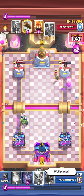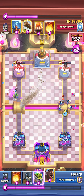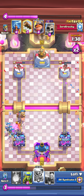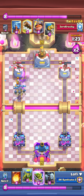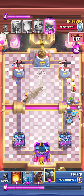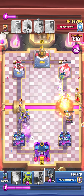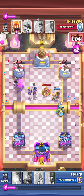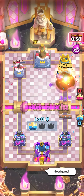As soon as he drills, you need to pressure the opposite lane. He's a really good player - he predicts my minion horde with fireball. I have approximately 500 damage lead. I play hog at the bridge but the hog went backwards - the range for goblin drill or hog rider pulled it back. I play evo mortar on the right, not letting him make a big push, and minion horde to counter everything.